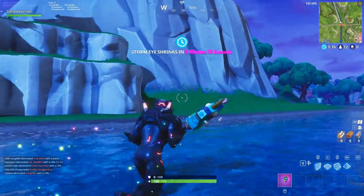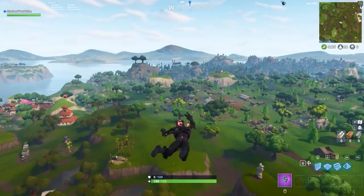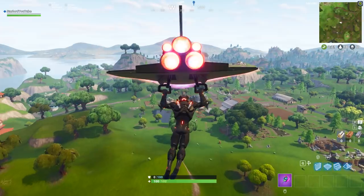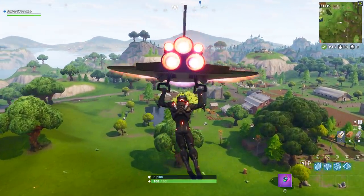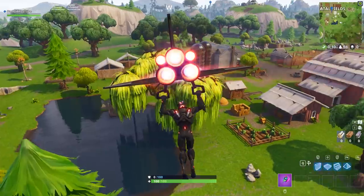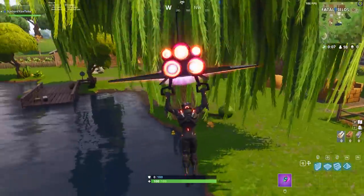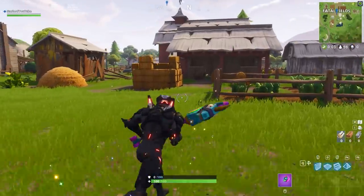The next location you're going to want to go to is Fatal Fields. There is a little pool or pond in Fatal Fields where the duck will be laying underneath a tree. You can actually see the big tree that I'm going towards right here — it's very unique, there's not many like it in the game. Just underneath it you can see right there in Fatal Fields, there is the duck location.